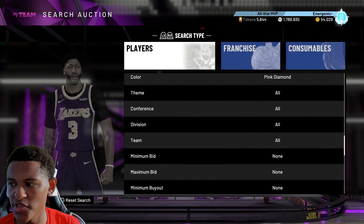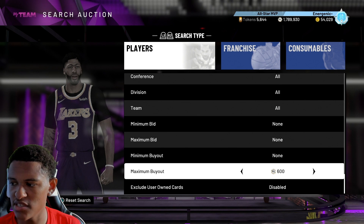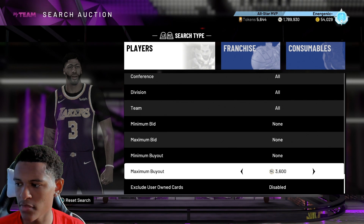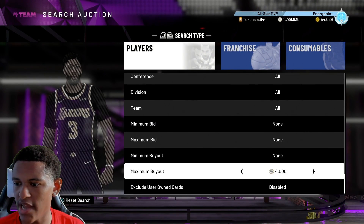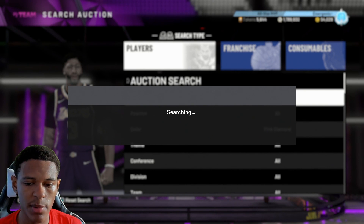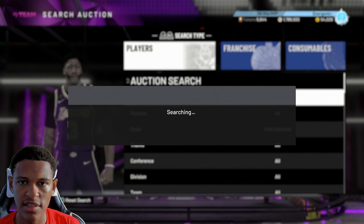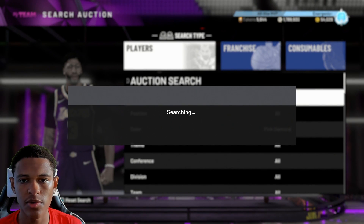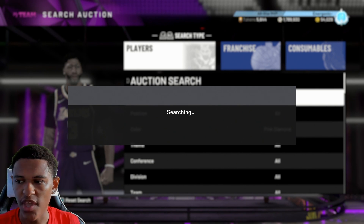For the next filter it's just going to be the standard pink diamond filter. The reason I say that is because there are a lot of pink diamonds in those packs. Set the color to pink diamond and the max buyout to 4,000. People ripping these super packs may not want those pink diamonds and will throw them up for cheap — that's where you pick them up and make profit.